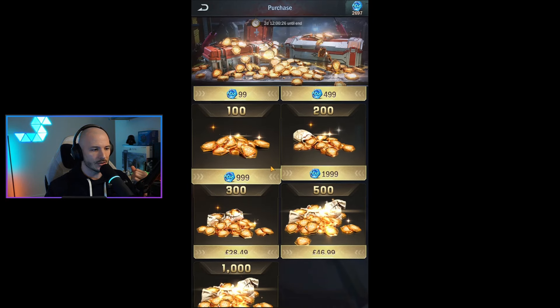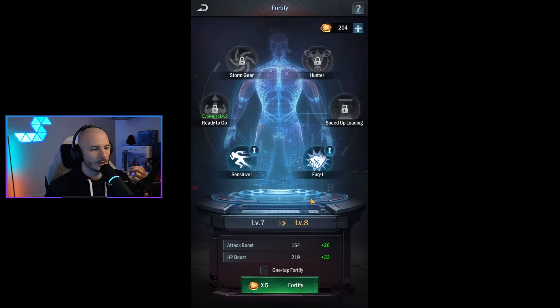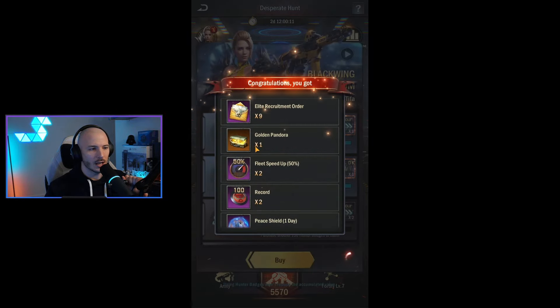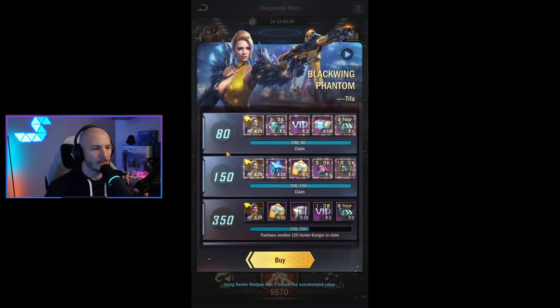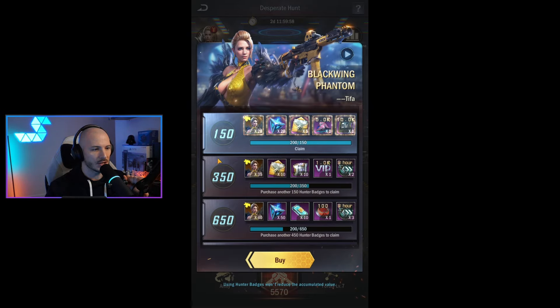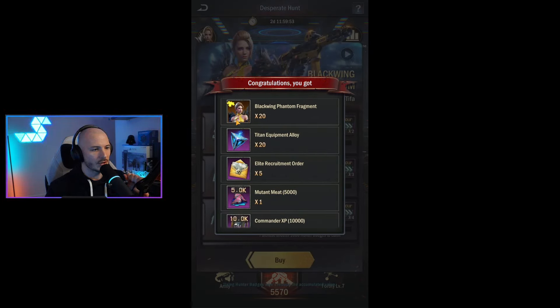I've got 2,600 AOZ coins — let's just buy 200 of these right now. There we go. That should have unlocked a bunch of these now. We're getting the nine recruitment orders, a Pandora box, some fleet speed up, additional records for partners in the med bay, and a peace shield. We'll gain 15 first shards of Blackwing Phantom Tifa — that's pretty cool. Warplane fragments, VIP for three days, lucky chests. We've got 35 fragments of this new Tifa skin.